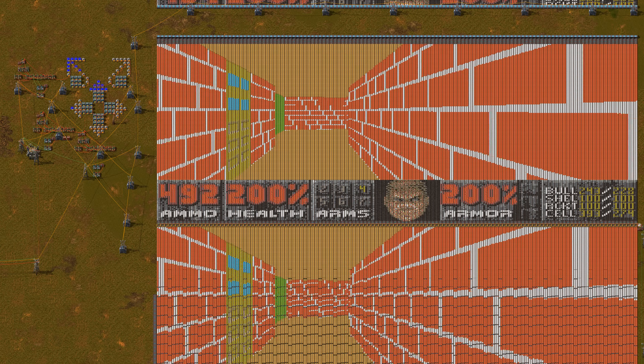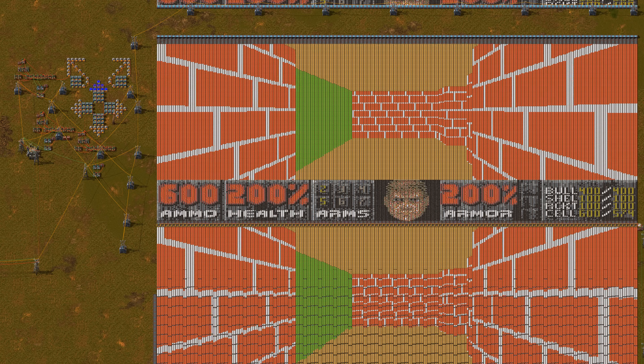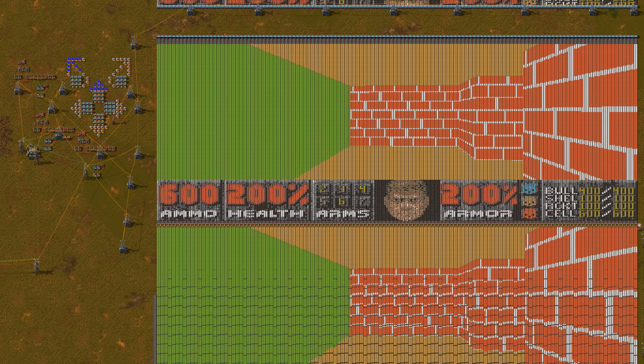Which weapons are available is shown as well. Of course, we can't forget about the keys. Both key cards and key skulls can be shown.